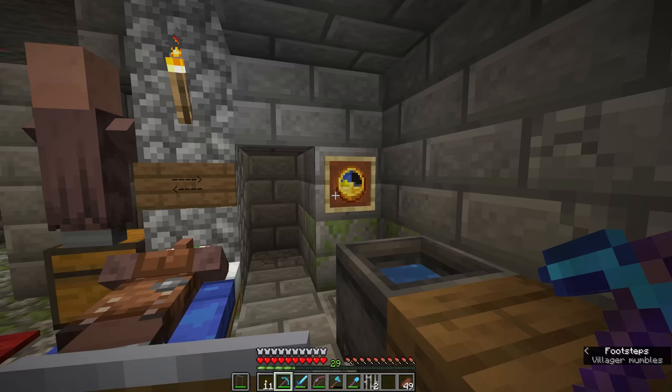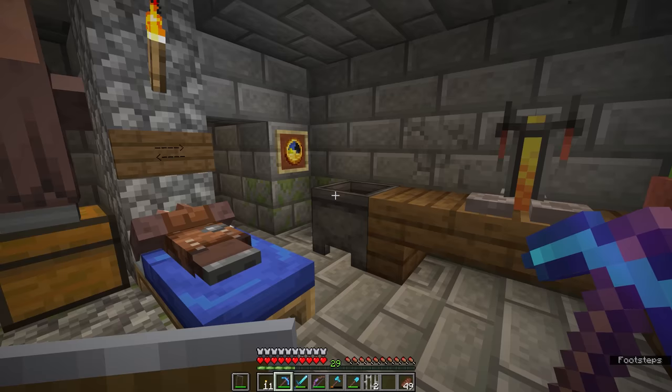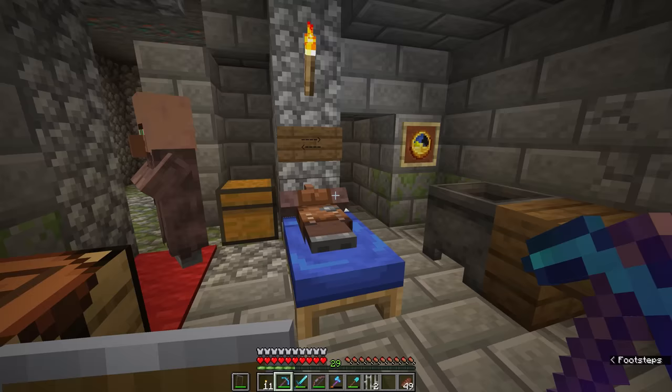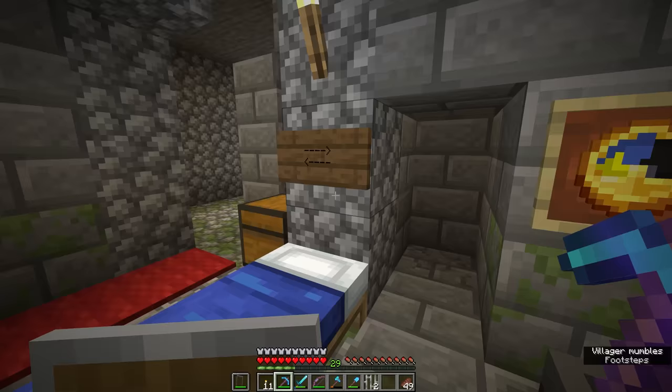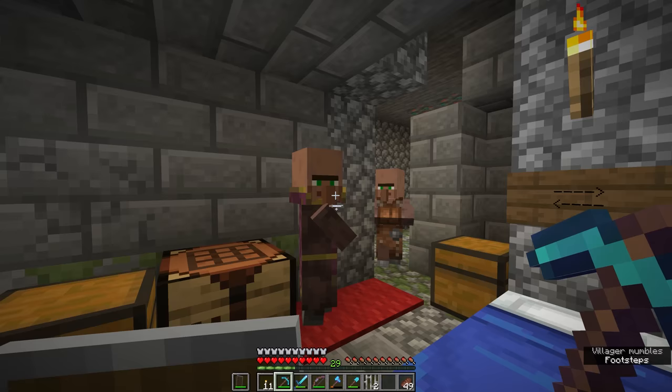During the night, villagers will look for a bed to sleep in if there is one around, and during the day they will look for sites they can work. It turns out that some of the blocks we've crafted — little workstations we can use as players — are also workstations for villagers. With the sun coming up, judging by the state of the clock, this villager has now adopted the cleric's profession because there is a brewing stand right here. That is his workstation.